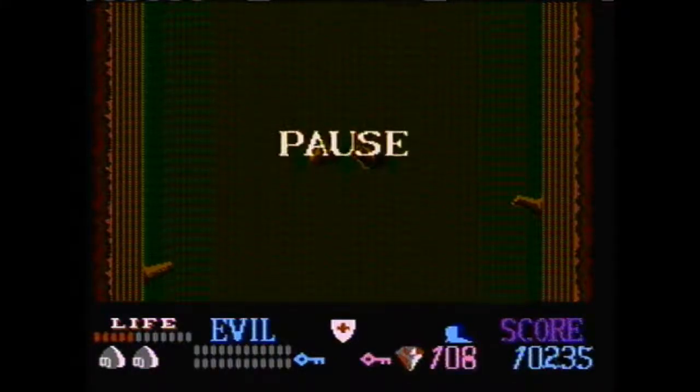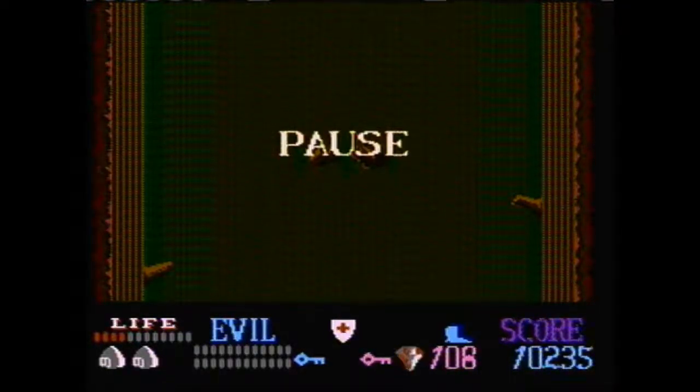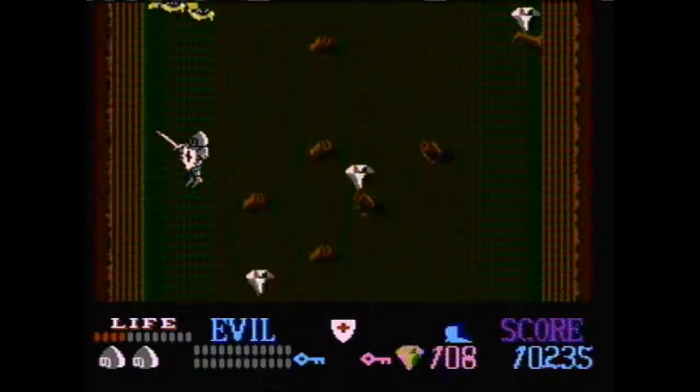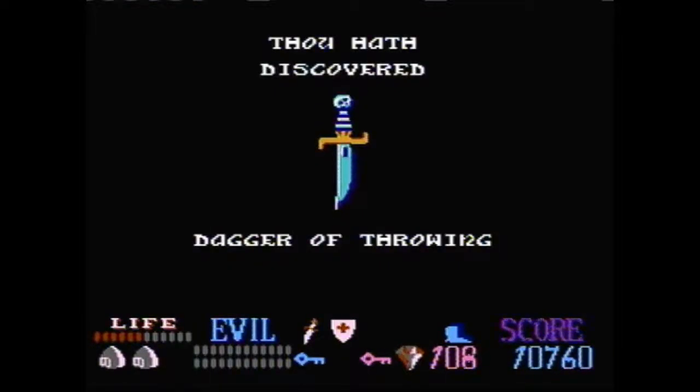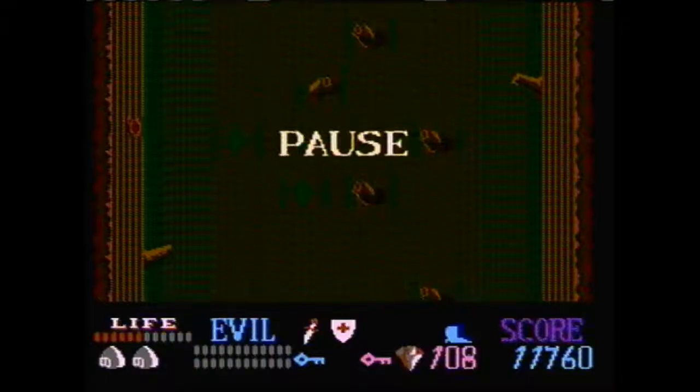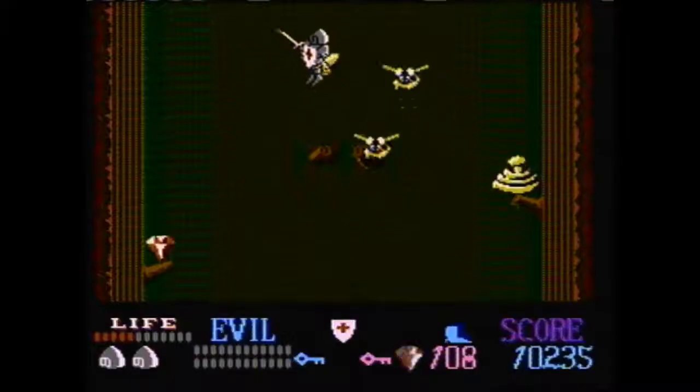Now that we're in the tree, we need to run over to the left side and start falling. On the left side there are going to be a couple of beehives. Pass the first one, and on the second one — as soon as the top of Kuros's helmet is level with the top of the beehive — you need to start holding right. That'll grab the meat there and land you on top of this chest, which gives you the Dagger of Throwing. The dagger is very important for later stages because you can pick up stationary map items using a throwing weapon.